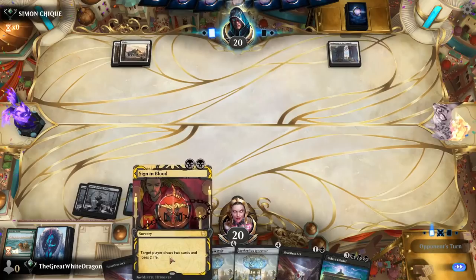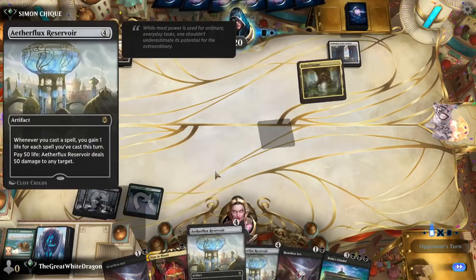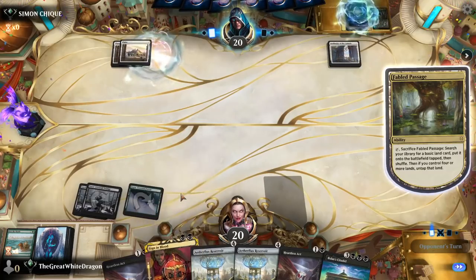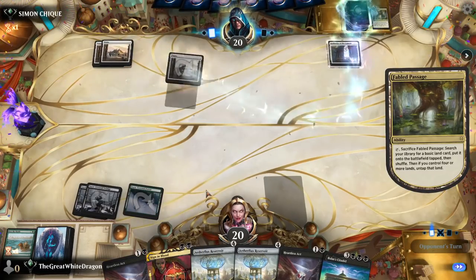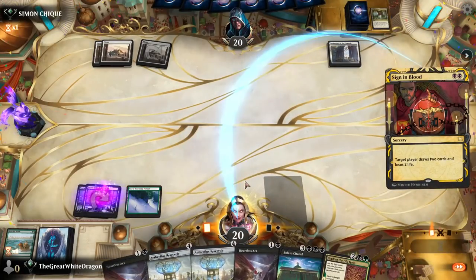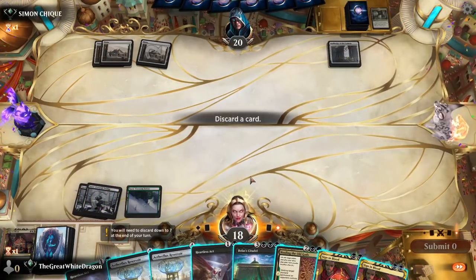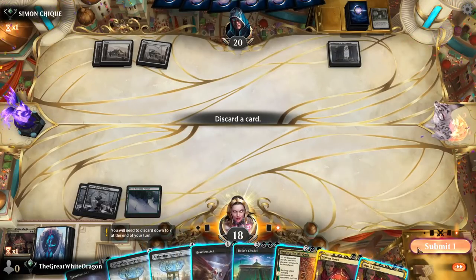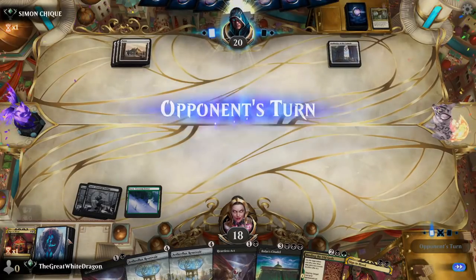I want black definitely. One more land and I can drop an Etherflux Reservoir, one more land and I can drop another Etherflux Reservoir. This is a Sign in Blood — kind of cute, kind of cute indeed. But I need two lands.